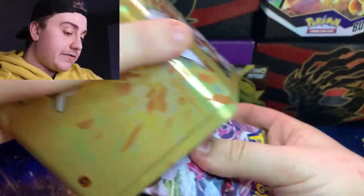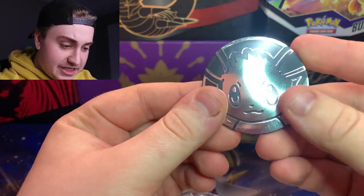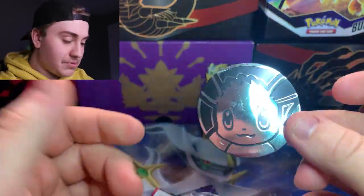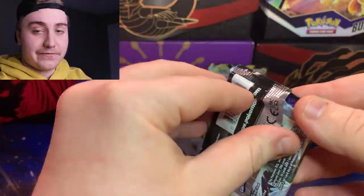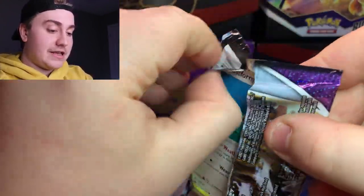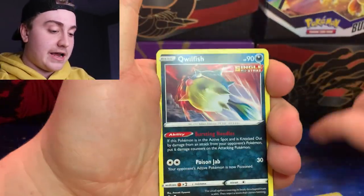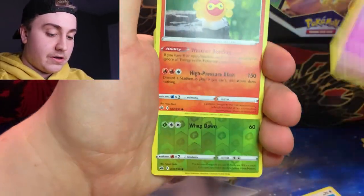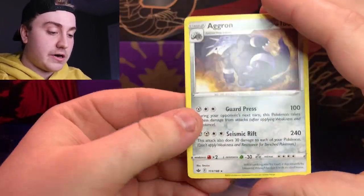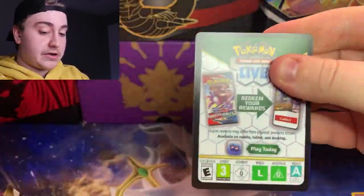Let's get into the next tin. Another Eevee coin — it's kind of scuffed down the middle, a little surprising. We'll get Chilling Reign out of the way first. These sets do not have the Trainer Gallery, so the green code card is kind of the code card of death. Aggron regular rare — nice card though. Lost Origins does have a Trainer Gallery, and we've got a good code card here.